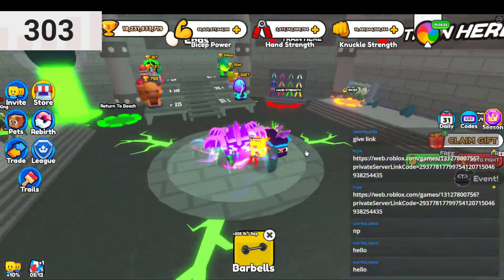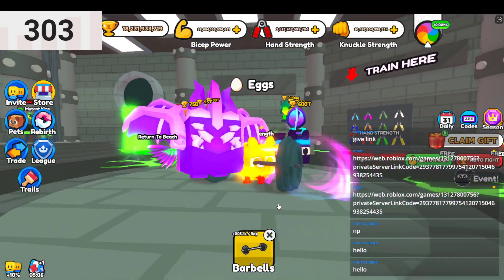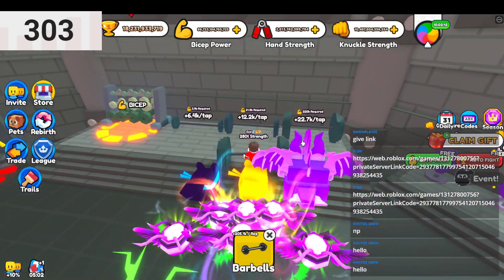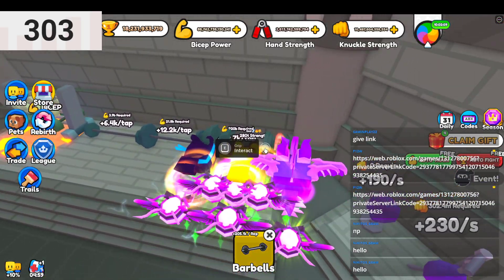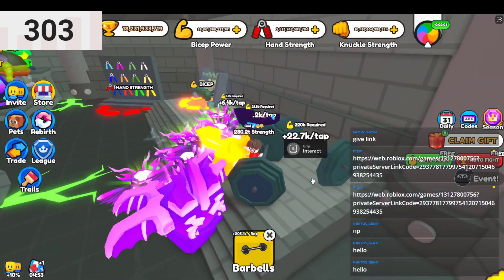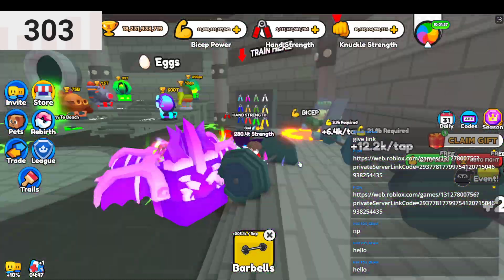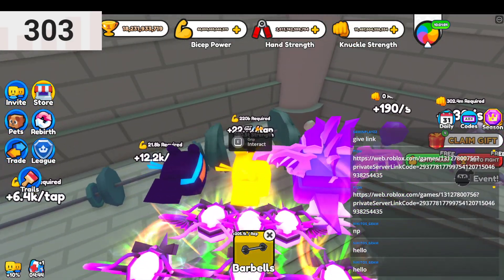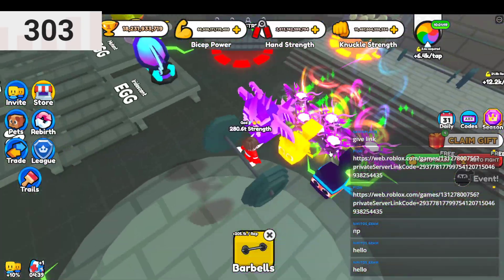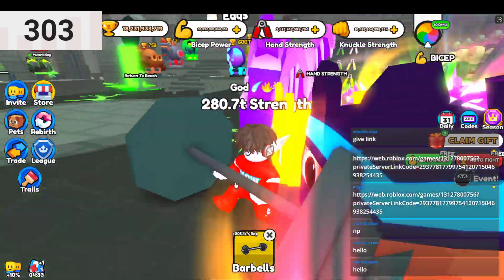So the first big tip — things have changed. If you have VIP and you're in the last world, this dumbbell is the best option. It gives you the most strength. I literally get like 40 billion from this, whereas I only get about 4 billion from biceps. That's 10 times the amount. So if you have VIP in the last zone, use this barbell — it will help your strength so much.